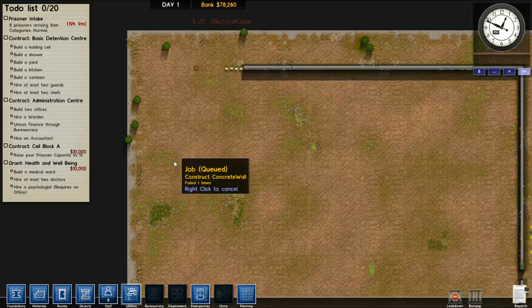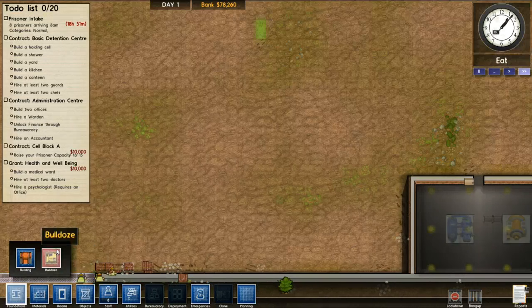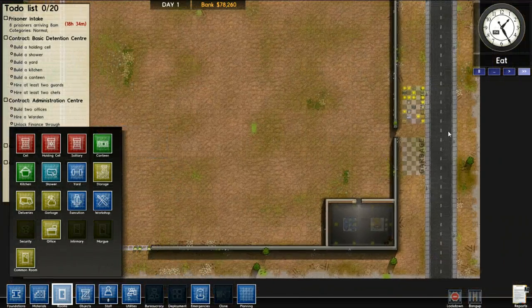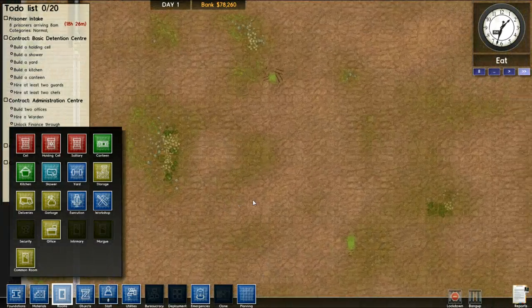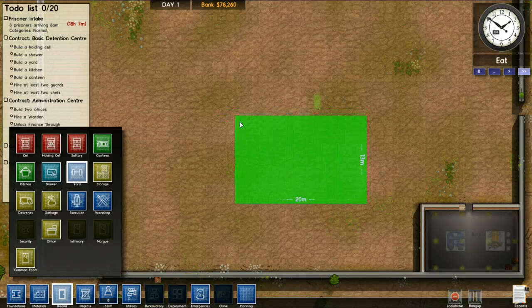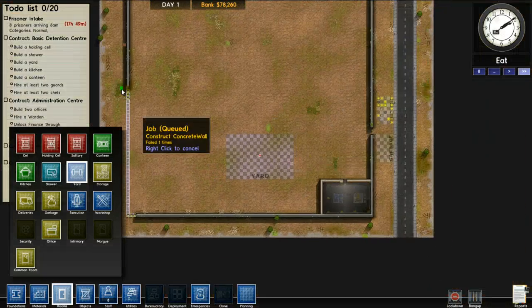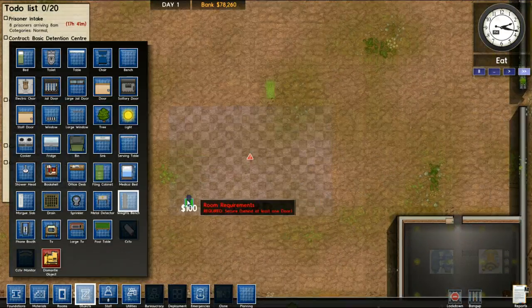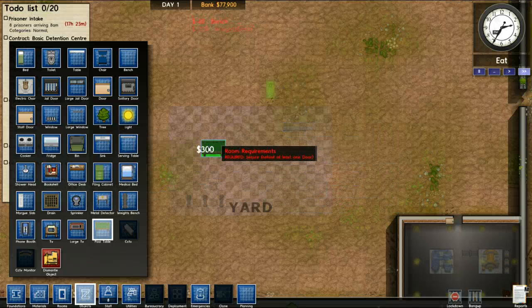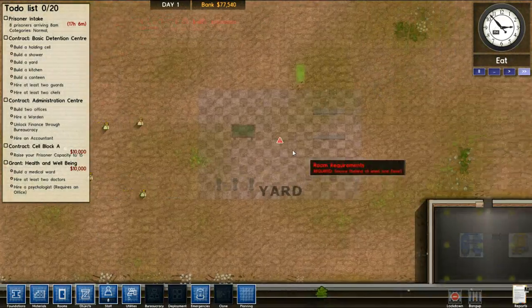These guys are trucking — get that wall done! While they're doing it, we can go to Rooms. We have foundations, which creates buildings with lights and everything. Designations — so like this is the garbage area, storage area, delivery. I can designate a yard right here. Rooms have requirements; the yard has to be behind one door, so as soon as they finish that wall it'll work. Put some things in here so prisoners have something to do — otherwise they'll get angry, fight, kill each other, and kill my guards.